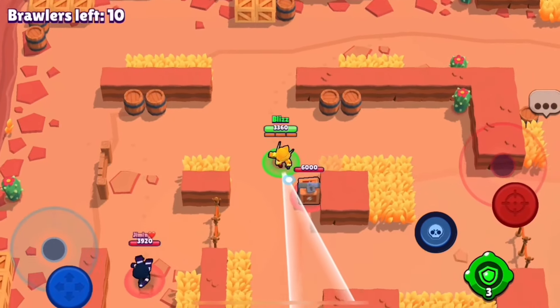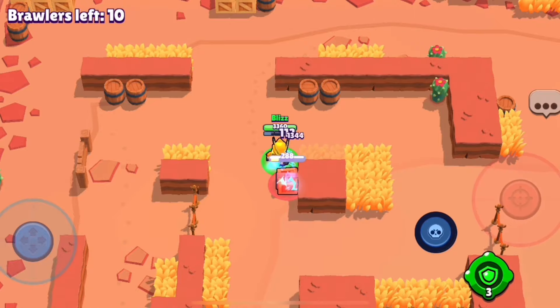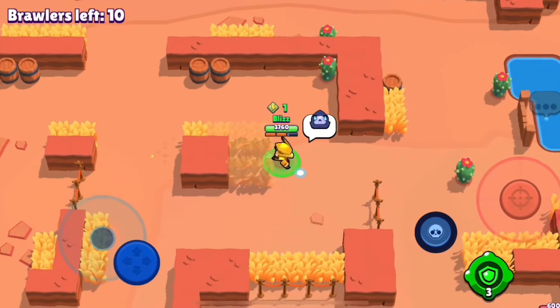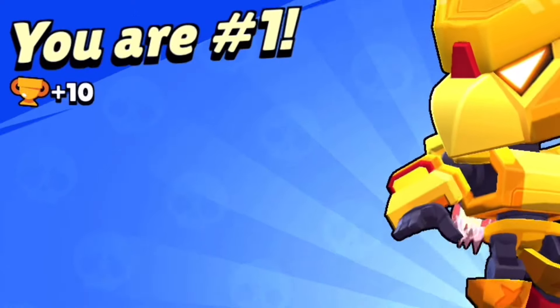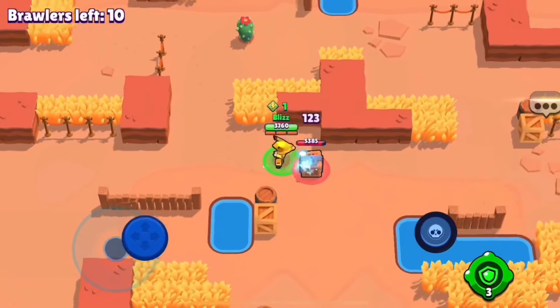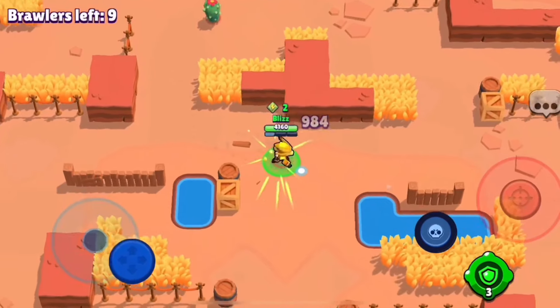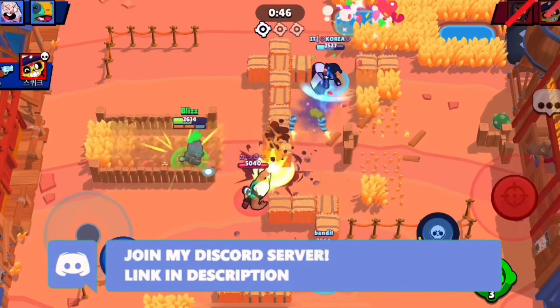Other game modes I would recommend are both Showdown and Knockout. With Showdown, it does take two to three minutes before a match will end, but I would consider this game mode as a last resort, as getting first place gives you 10 trophies and you don't have to be very skillful. I'll explain more about Showdown later in the video. With Knockout, it's sort of a mix between ending matches quickly and how skillful you are at the game.